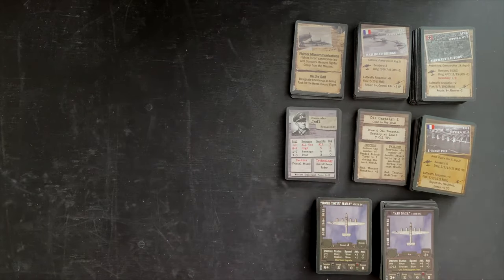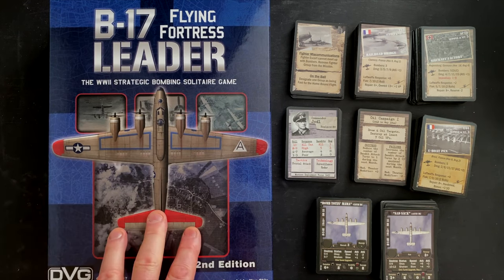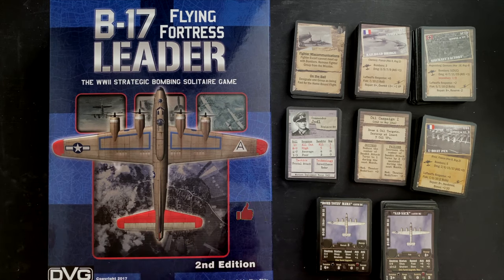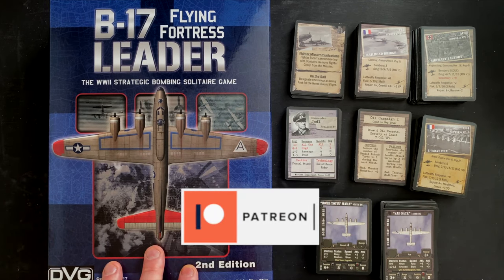There we have it - 336 cards in the box. B-17 Flying Fortress Leader from DVG. If you are interested in other games of a similar nature, I'm going to point you to our first look video at the 8th Air Force and 20th Air Force, which are full war campaigns over either Japan or Europe, produced by Fortress Games. Thanks for watching, everybody. Have a great day.